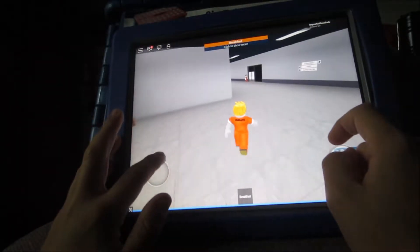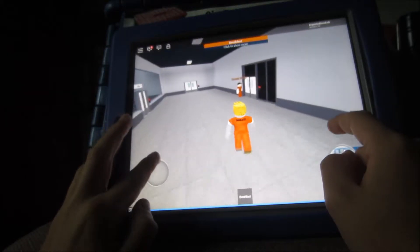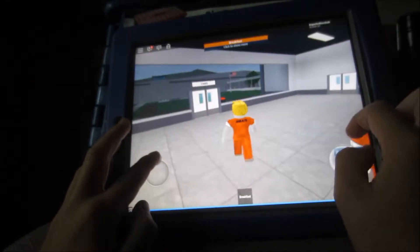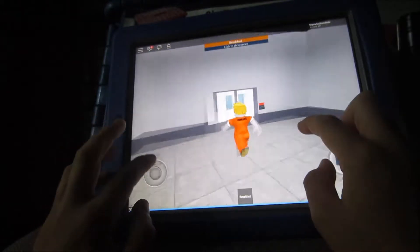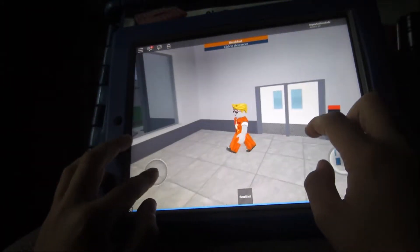This room right here that is locked will open soon - it's the cell room where all the prison cells are. And in here is the guard room. Guards only - guards can access that key card and they can access every single room. If you are a guard, or if you're a criminal or a prisoner who has a key card.